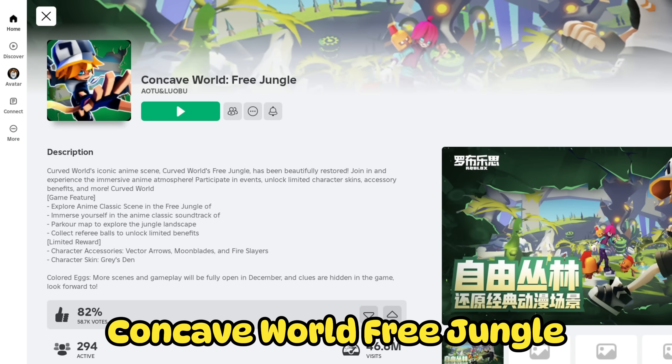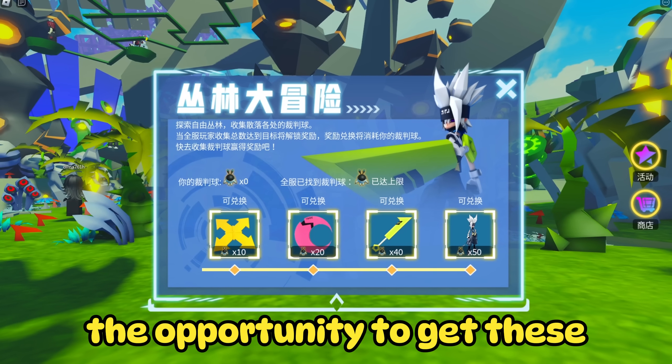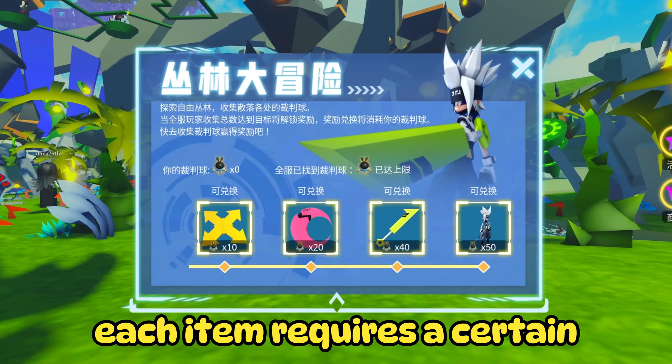Search Experience Concave World Free Jungle. In this game, if you click on the star icon, you will see that we have the opportunity to get these four free items, even the entire free avatar. Each item requires a certain number of robots.